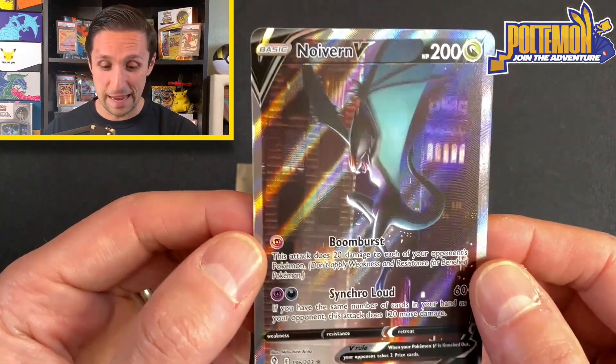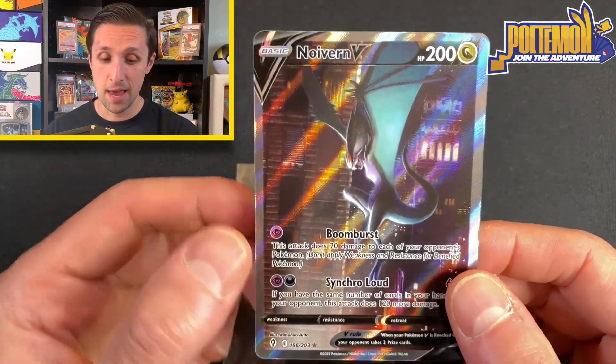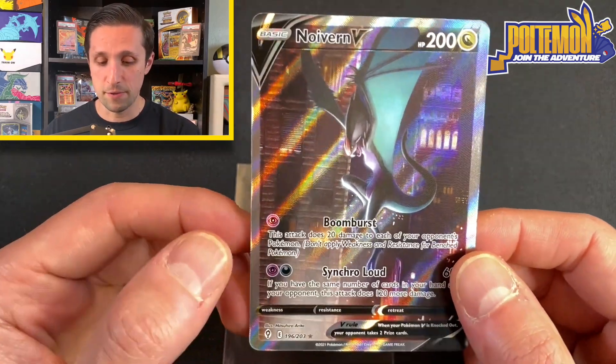Alright, this is Noivern V, and this is the alternative art from the set Evolving Skies. A lot of people's favorite set. There are a lot of alternative arts in this set, but this is one of my favorite arts.